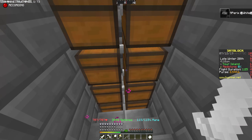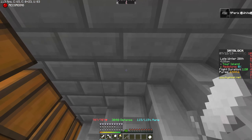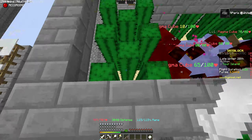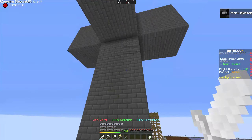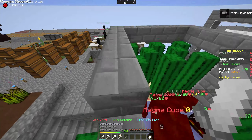It's extremely fast — these guys all just die and then they get dropped into the hoppers, and then the hoppers lead into these two which go into the chests. These are normal chests and these are trap chests, just so I can put them next to each other.